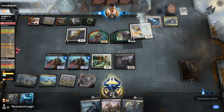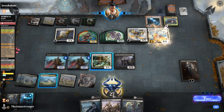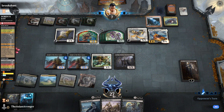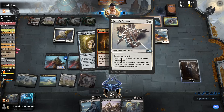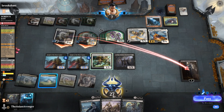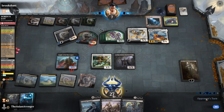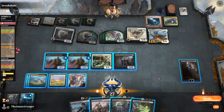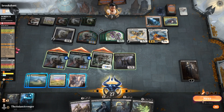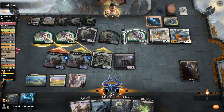They gain indestructible — oh my gosh! Whenever one or more creatures I control attack, they gain indestructible. This is so sick. Do I have anything with lifelink? I don't think so. They're dead — opponent is dead. I can just go ahead and activate Vito, give them all lifelink, and that's more than enough to kill them.